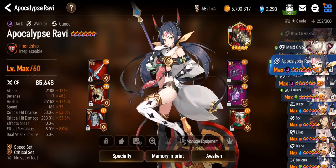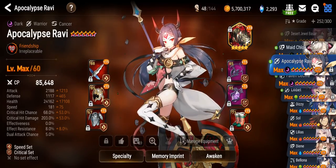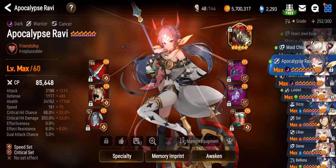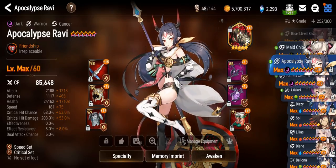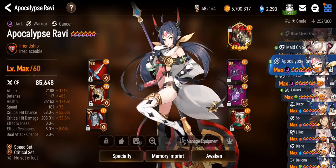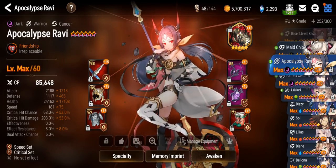I also updated my Apocalypse Ravi. As you can see, she has more HP now. I used to have a crit damage necklace on her but I swapped it for health percent. I feel like she still does a decent amount of damage — even though I lost 65% crit damage, I feel like her damage is the same. Pretty weird. Alright, without further ado, let's get right into the Guild Wars.